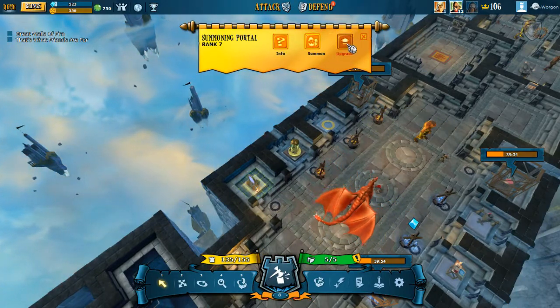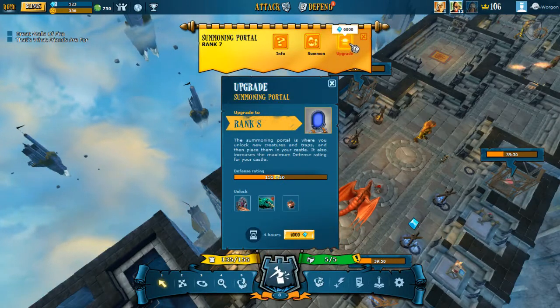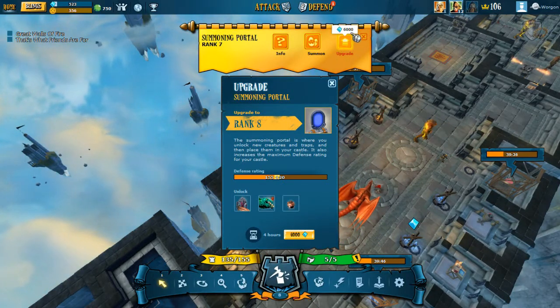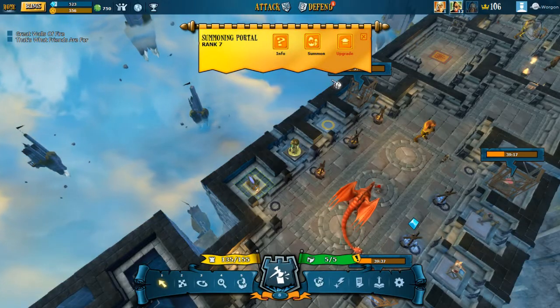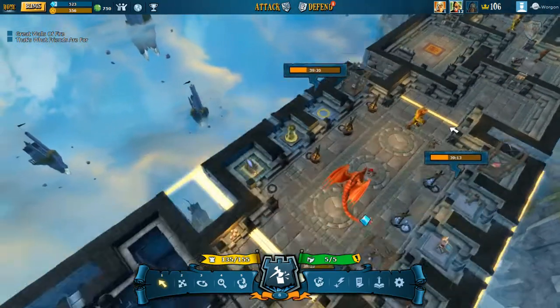I believe it's like five bucks for 500 blings or something like that, so it's not super cheap. Also, if you don't have 6,000 life force, you can click here and buy with blings — it would cost 145 blings to upgrade this summoning portal.